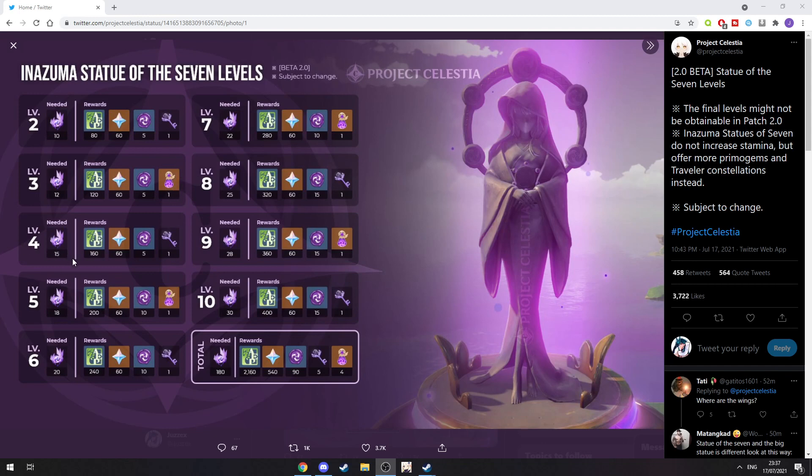Level four is pretty much a little bit more Adventure XP. The Primogems are actually the same on all the levels — if you go down I'm just gonna quickly scroll through — so Primogems are gonna be the same across all levels.